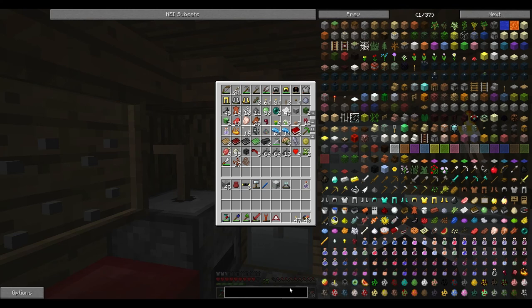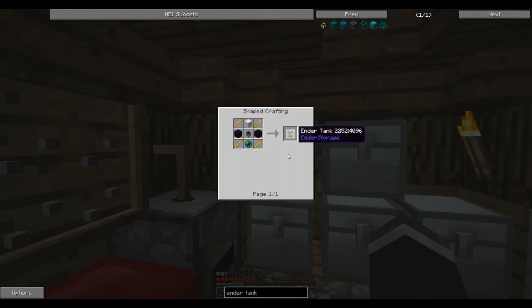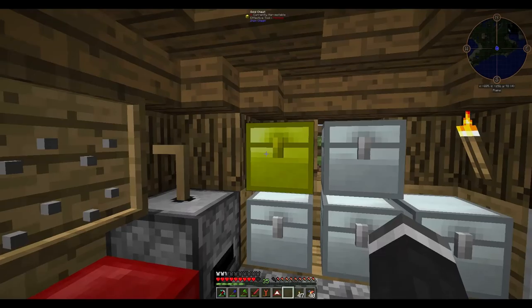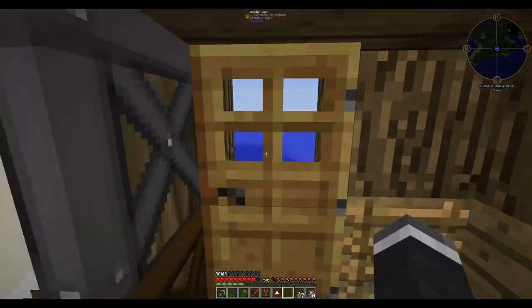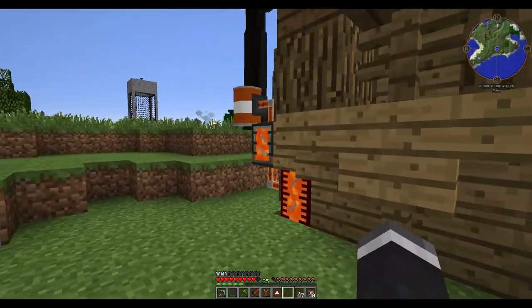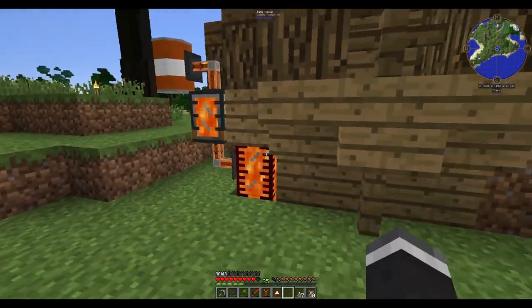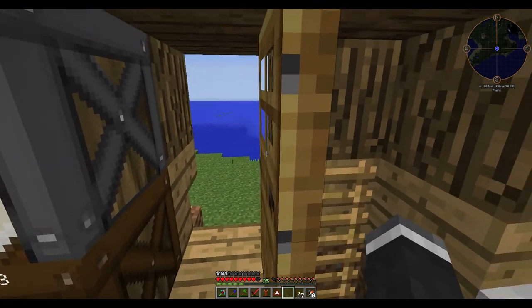So we go in here and type in 'ender tank' — you can see this is what we need. It's fairly cheap: two obsidian, each piece of wool. So we are gonna have to find some wool unfortunately. And then we will be able to just pump lava straight over instead of having to use these little drums right here. We'll just be able to pump it straight in, which is awesome.